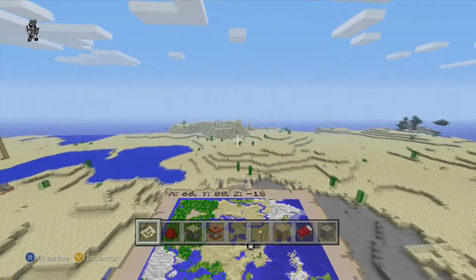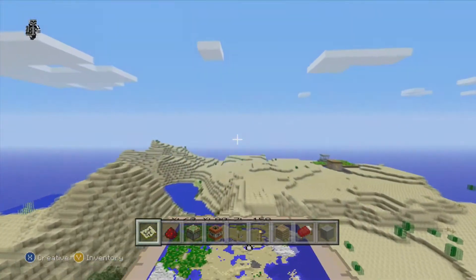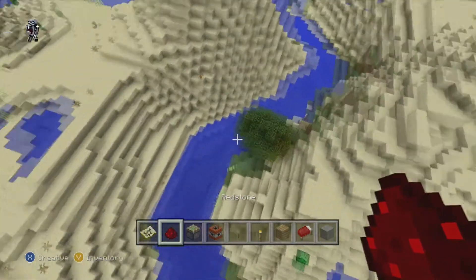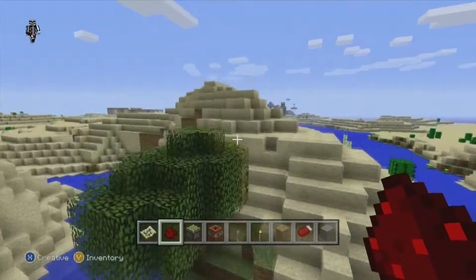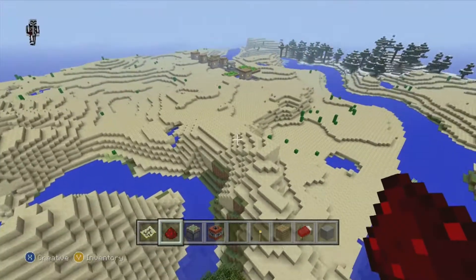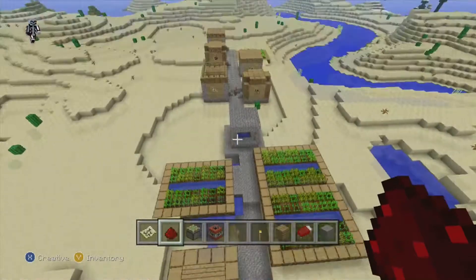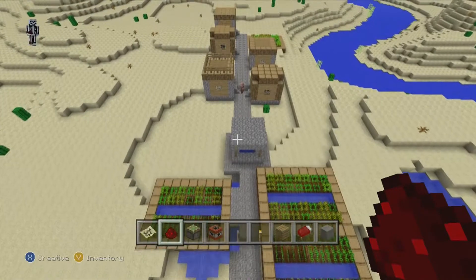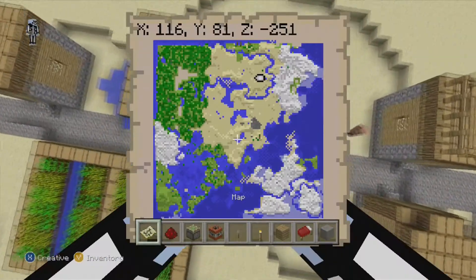With that one you just go directly forward, and there is a rather large desert as you can see on the map. What I never noticed was there's a tree in this desert — something I really don't see a lot — just a happy little tree growing in this desert right on the river. And here's another very unique village, honestly, because it's just one road; every little house is right along this one road, and this is probably the first time I've seen this.